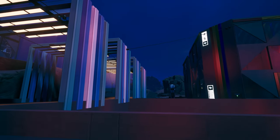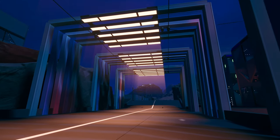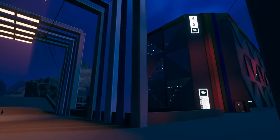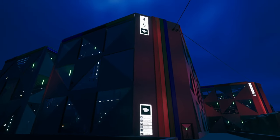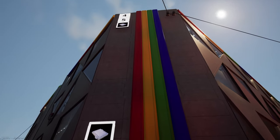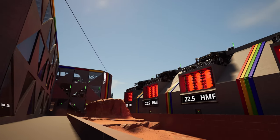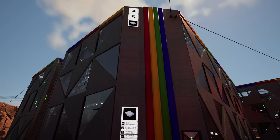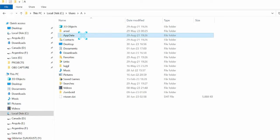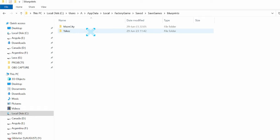Another interesting option with blueprint factories is that it is easy to separate them from the main power grid, allowing you to turn entire production chains on and off. For power, I leave the option to connect the factory both from the exterior and from below. Also, blueprints exist in a space where you do not need an alternative recipe or ticket unlock to place a blueprint. To transfer blueprints between saves, go to your file explorer: system disk → Users → your username → AppData → Local → FactoryGame → Saves → SaveGames → Blueprints.